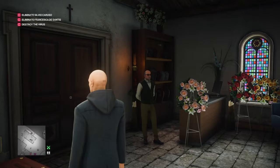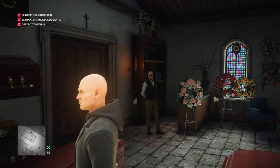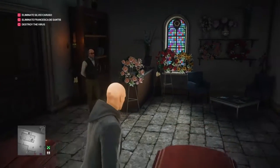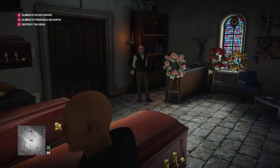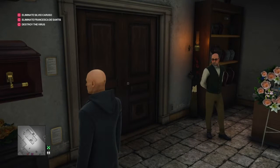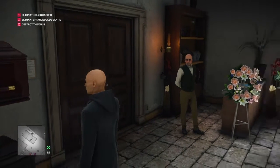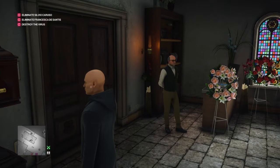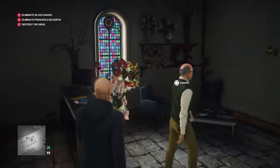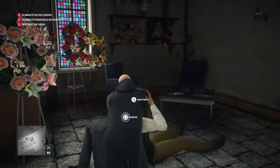We're just waiting for this guy to turn around so that we can get behind him, because getting behind him where he's standing can be tricky. It can be done but it can also be tricky. So when this guy finally decides to move we can get behind him and knock him out. Here he goes finally — knock you unconscious, you unhelpful git.